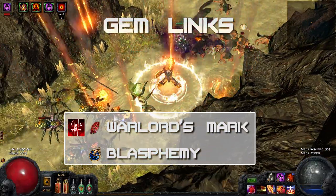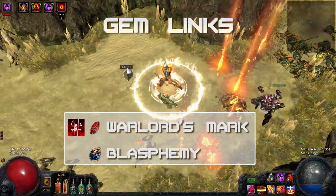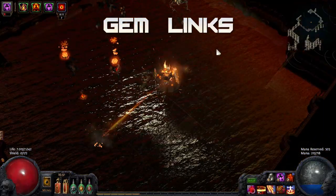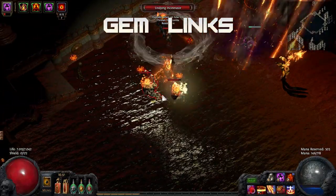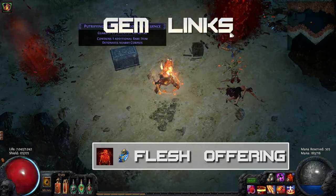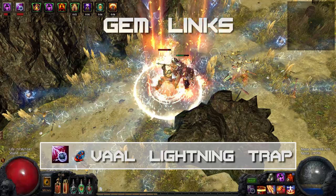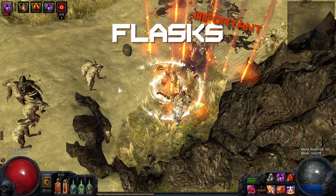With Firestorm hitting very rapidly, this allows you to stun many dangerous enemies before they can even get to you. You can run other curses such as Flammability, and I tried most of them out, but Warlord's Mark is the shit — try it, you will love it. For mobility I use Flame Dash linked with Faster Casting. A Chaos Golem can be nice to further reduce damage taken; I link mine with Minion Life because I have a free socket for that. I carry a Flash Offering to destroy corpses when needed, like when encountering enemies who use Detonate Dead or Corpse Exploding Boxes. An unlinked Vaal Lightning Trap allows me to boost my single target damage by means of Shock Ground.